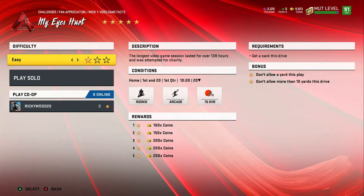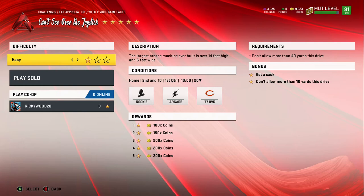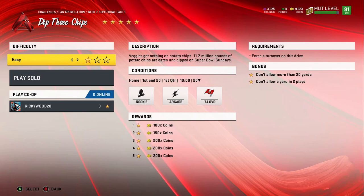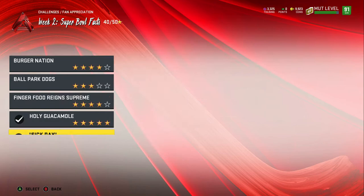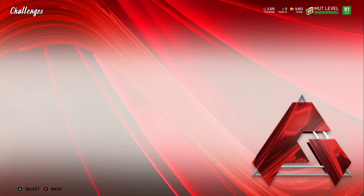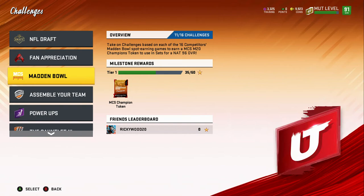Same thing for 'get a sack this drive' — you literally just get a sack straight away and that's done. Same thing: do not allow more than 40 yards, get a sack, make them fumble. Force a turnover, make them fumble, do not allow a touchdown this drive, do not allow any points. I'll be going in depth on the challenges on Friday and showing you which golden tickets you can choose from.